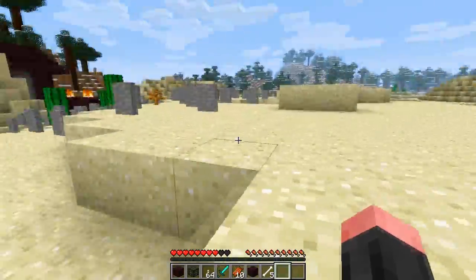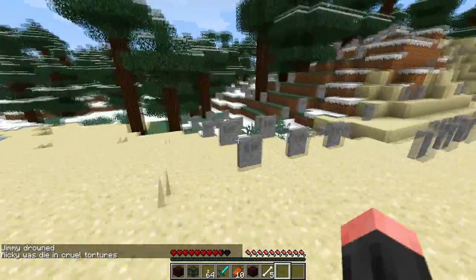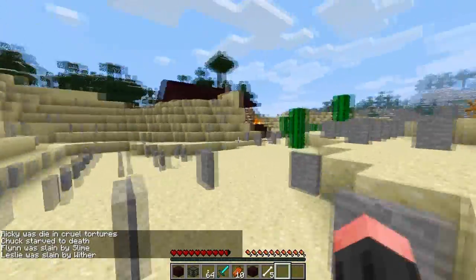I found it by flying around in creative mode, and it has all these graves. There is random text right here — 'Chuck, a star to death' — et cetera. There are tons and tons of these things.